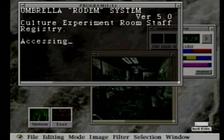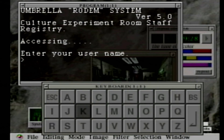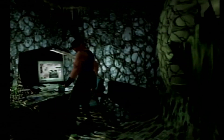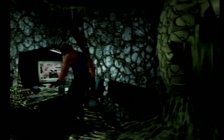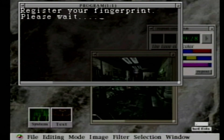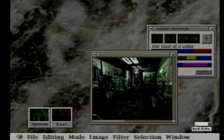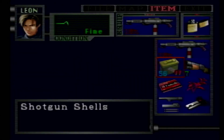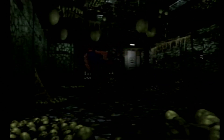Clear off the computer. Username is guest. Register our fingerprint. Now we gain access to the employee area.